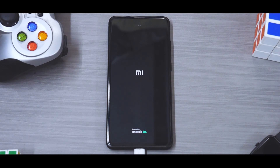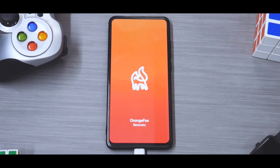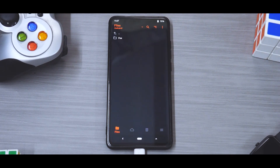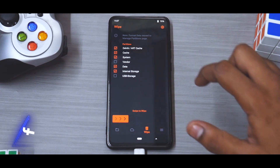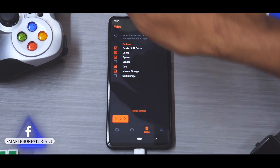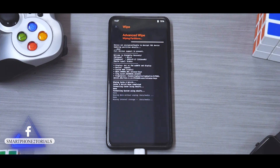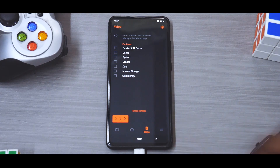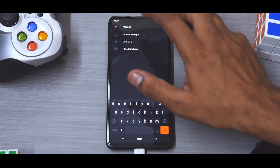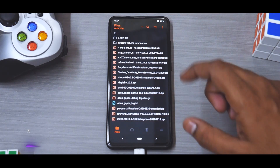I do this every single time when I flash a new ROM to ensure there are no encryption or decryption issues. There are ways around it — you can flash the decryption ZIP — but I find this method easier. Once that is done, we will wipe Dalvik cache, system, data, and internal. I'm not wiping the vendor because I am on the latest MIUI vendor. Remember, do not reboot your phone after wiping.